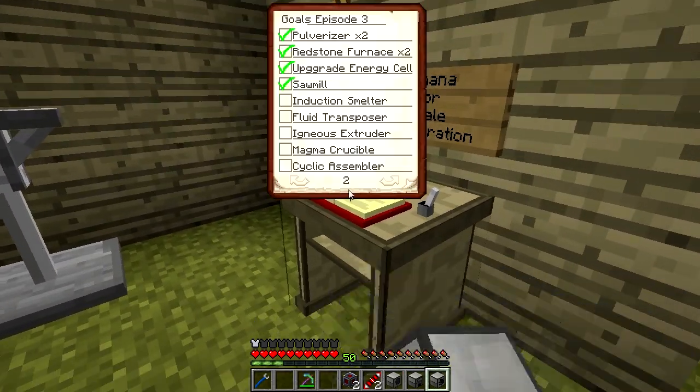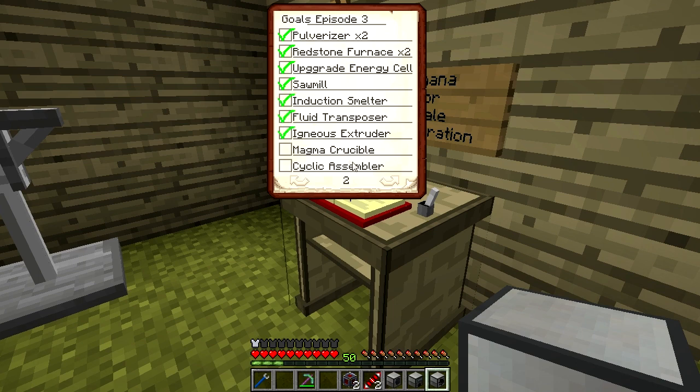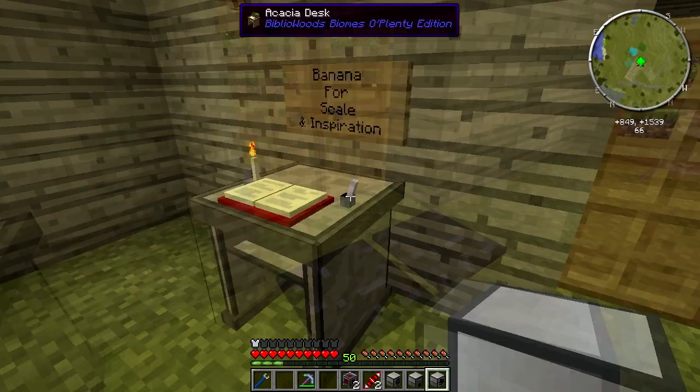Another three to check off — check, check, check. And now we have three left: magma crucible, cyclic assembler, and energetic infuser.